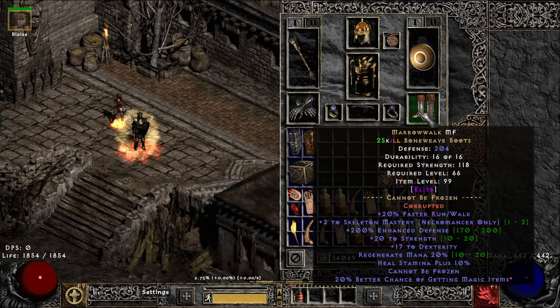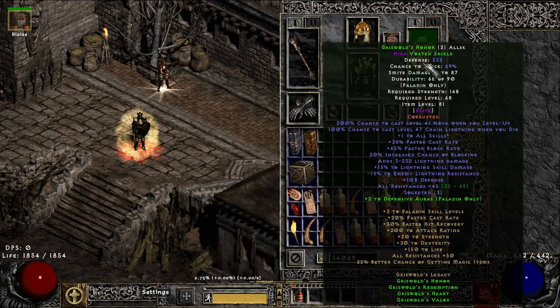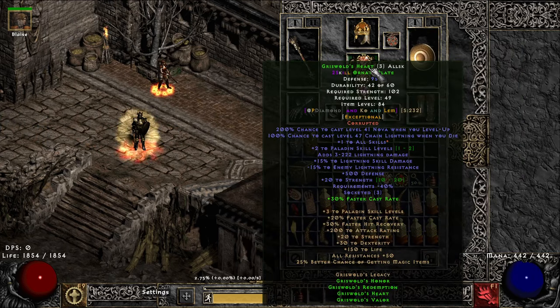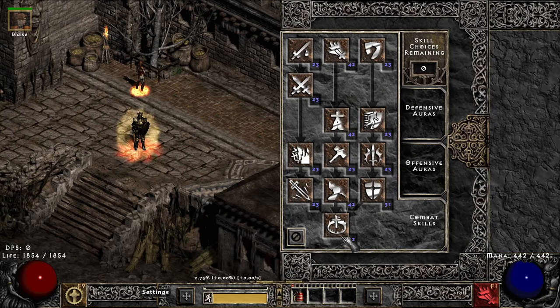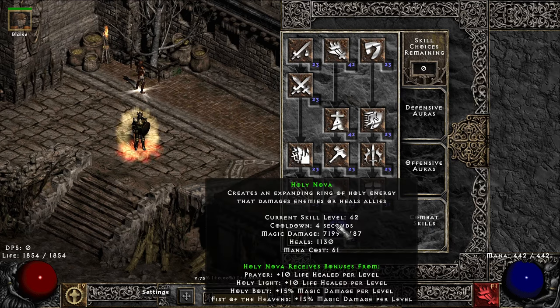So you will see here that's magic find, magic find. This is the exact same setup, but this has facets. And to get into that, let's look at our damage real fast. You see a lot less skills.